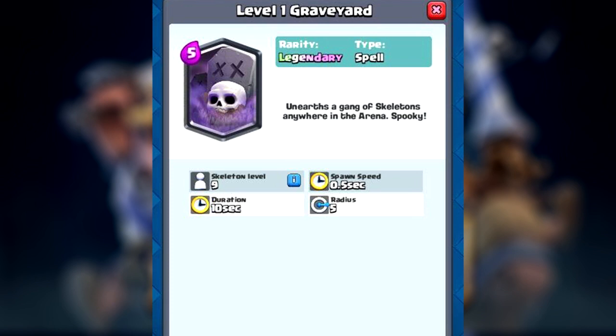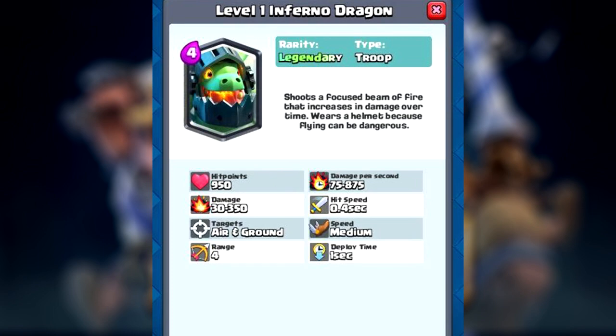Spawning one every 0.5 seconds makes the most sense — it's very unique and definitely deserves its legendary ranking. I could talk about the Mega Minion but you've already seen gameplay of that, so I'm going to talk about the last legendary in this leak: the Inferno Dragon.